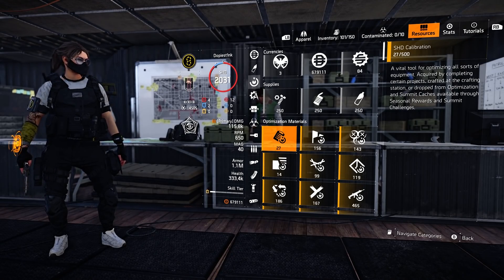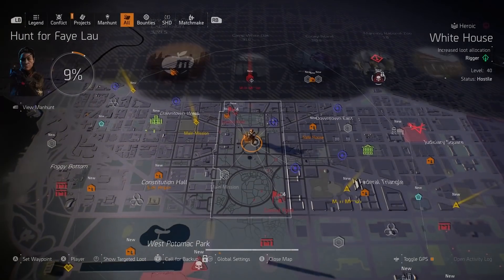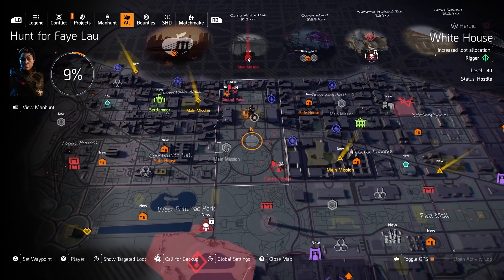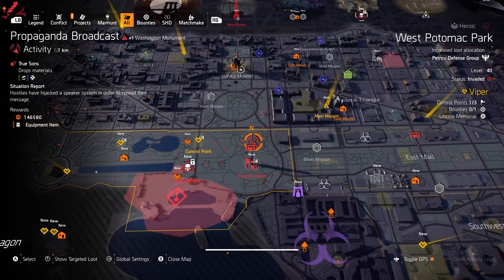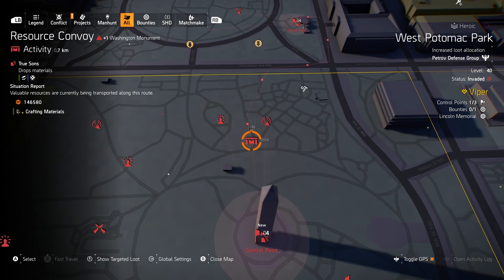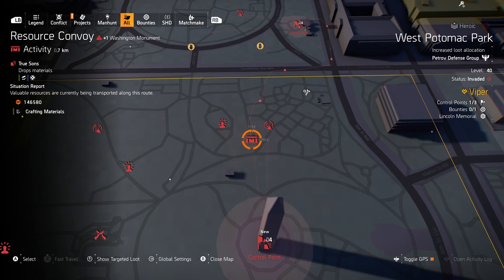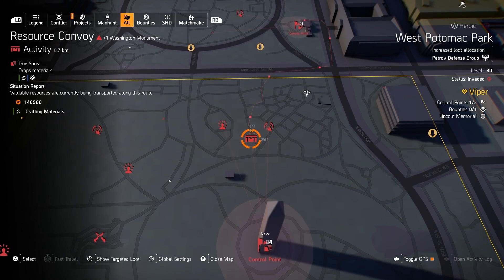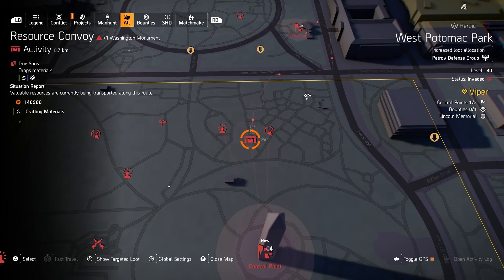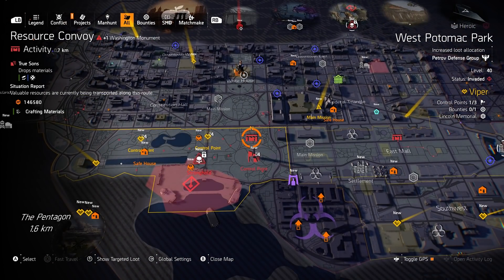Some veterans might want to tune out here because the activity I'm going to explain is resource convoys, which I'm sure some of you have at least heard of. They're basically the best way to quickly level up in the game. This is what I used to do back when the seasons were first coming around — this is how you'd get to level 100 in like the first day. I'm going to describe how to do those, the right build to use, and the particular directives that are going to give you the most XP to level up as fast as possible.